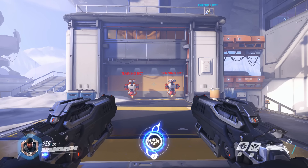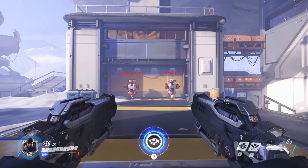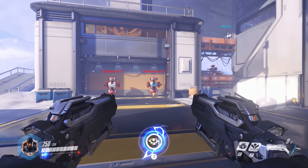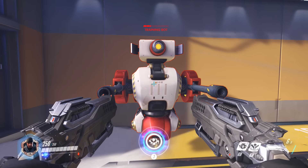One of the characters that benefits the most from this animation cancelling is Reaper. And that's because of the type of character Reaper is. In order for him to do the most damage, he needs to be up close and personal with the enemy. If I try to shoot this training bot from a distance, it does very little damage. However, if I'm pretty close, it does a lot of damage.